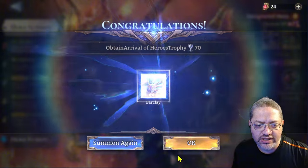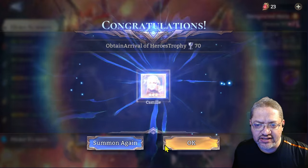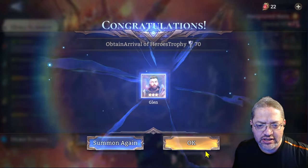We were able to get 28 ancient crystals, which is actually not bad for this account to accumulate this many. It does help to get some chests from Samra - that's how you pile your ancients.